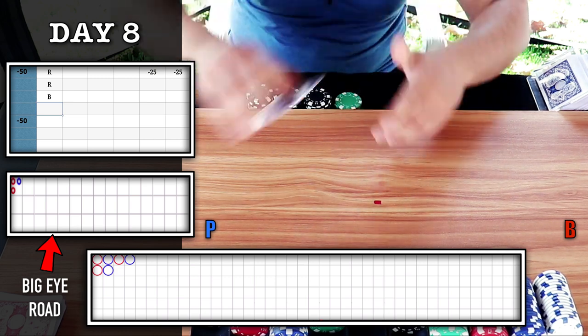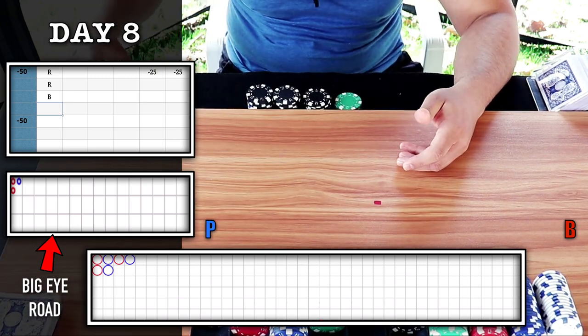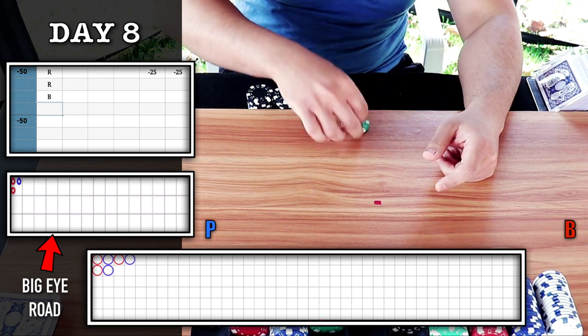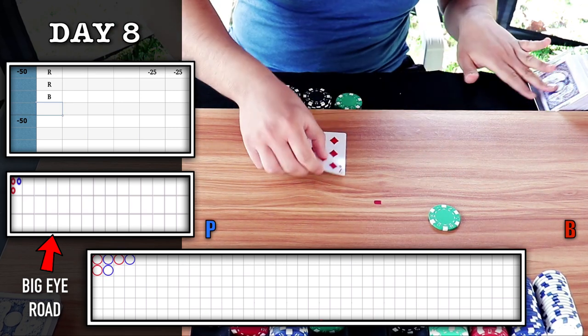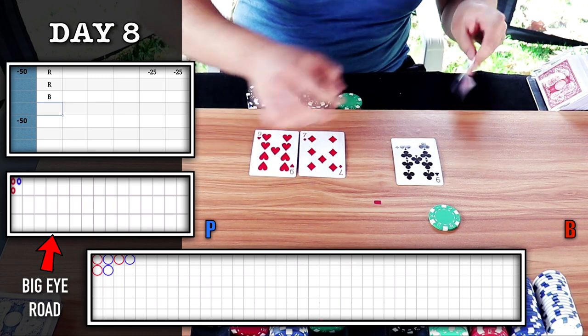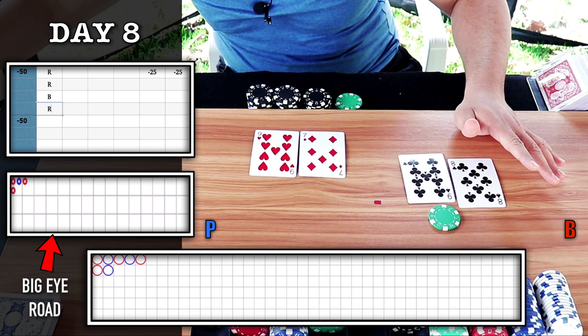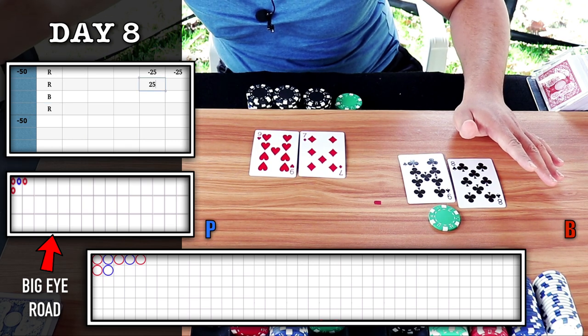I have one more opportunity here to bet on majority six. I'm looking for the red circle once again, so keep it on banker. Banker does win — first win of the day. We get our red circle — win 25.